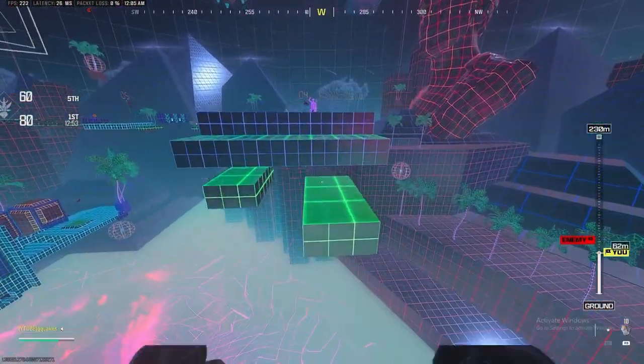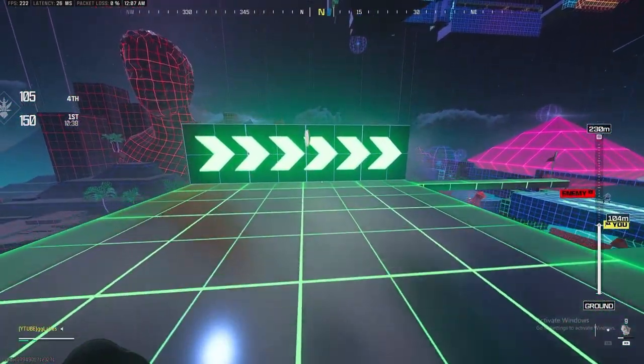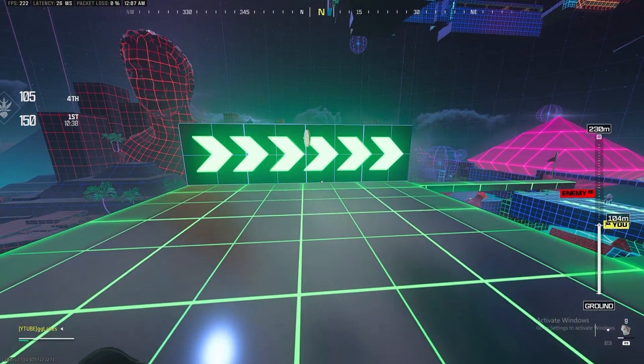For the fourth coin, it's a little bit further away from the first few. You'll see it right when you go past these signs at 104 meters — it's pretty out in the open, but it kind of blends in with the arrows that are pointing, so make sure you don't forget to grab that one.